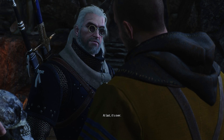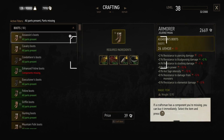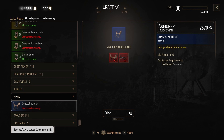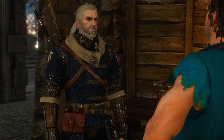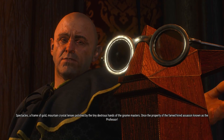Once you have the diagram, we have to craft the item. It seems like any blacksmith can do it for you, but you still need to have the Professor's glasses as well as the ass ears in your inventory. Pretty much everyone has the glasses because they're fairly cheap to obtain in the auction.